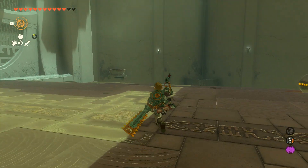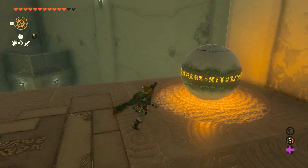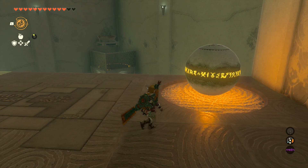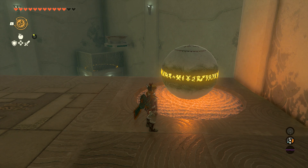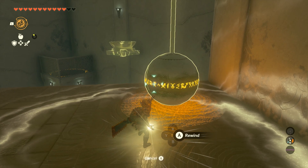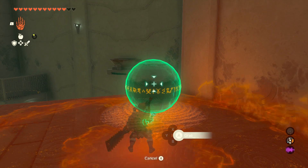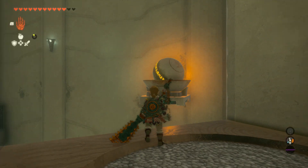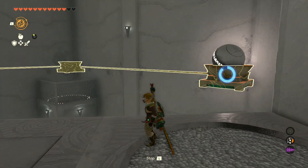We're going to bring that same concept into this fourth and final challenge of the shrine. In the distance we have a platform that is moving from corner to corner of this little alcove, and there's a bowl on the platform. What we need to do is place the orb in the bowl — don't use attach, you want to just drop it in the bowl. Once you do that, we're going to let the platform get over to the corner near the bowl. I'll show you the whole thing so you get the thought process.